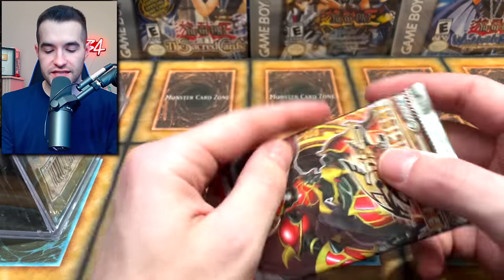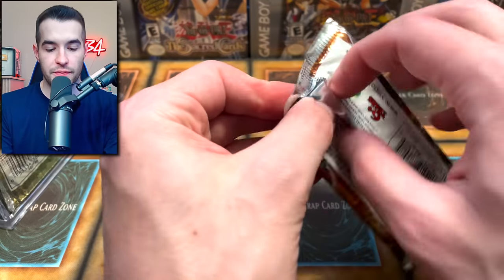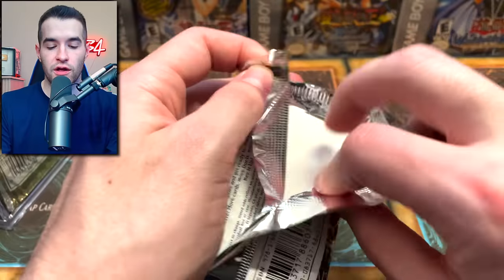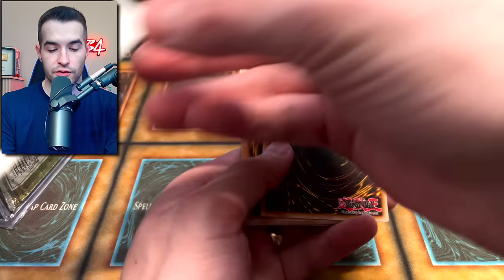There are a ton of different sets in here, so we are going to start off with a first edition Extreme Victory Pack. Let's see if we can pull that Tour Guide, or that Ghost Rare — I'd be down for that as well. We've got the little security tag thing, so that was from a long time ago. Those haven't been in stores in a while.